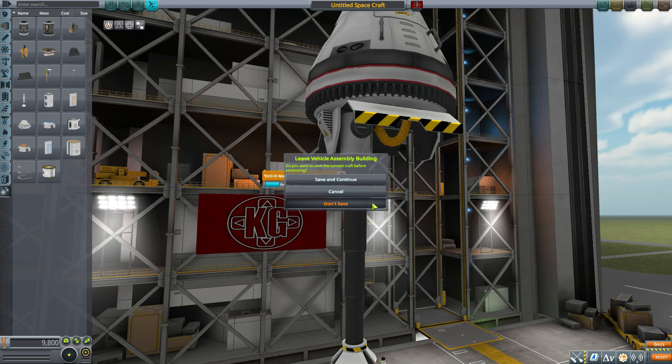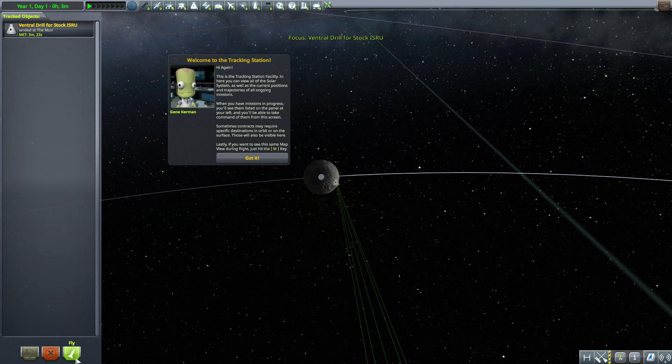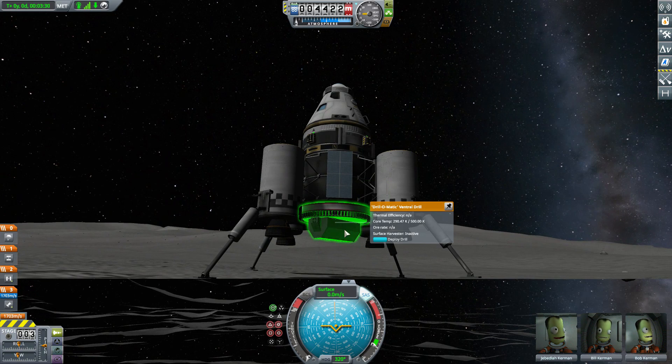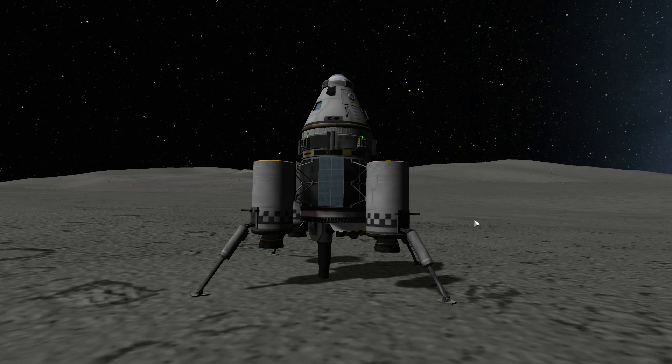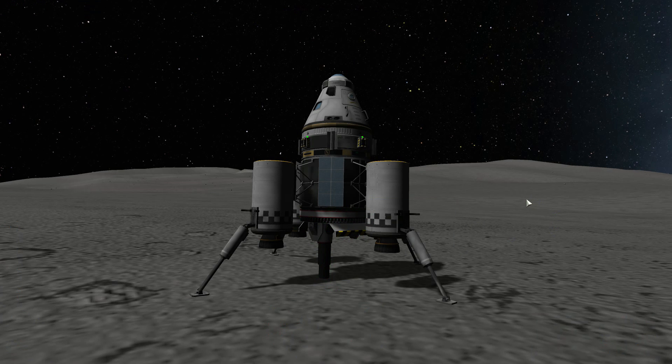That's really all to talk about with the drill itself — it's a drill and it mines ore. Let's go take a look at it in action over on the Moon, where I did pop it onto a small lander. Going into the tracking station and selecting the ventral drill craft, we just right-click and deploy our drill, which goes in with a nice smooth animation into the soil of the Moon, and then we begin to drill. And there we go — it drills!